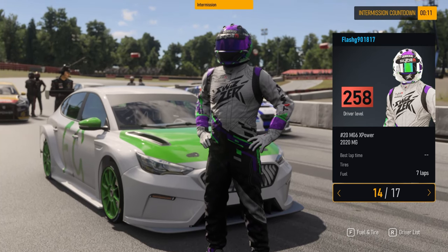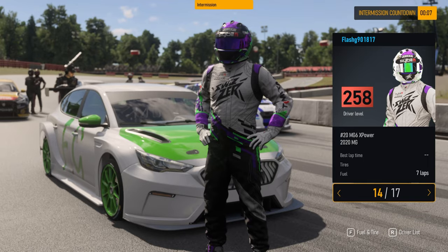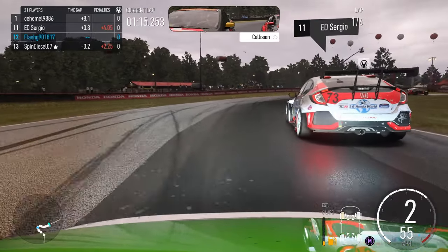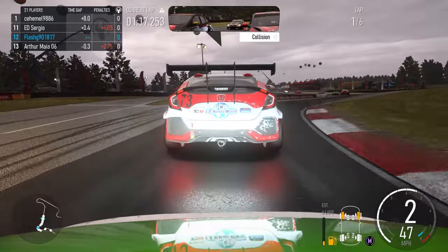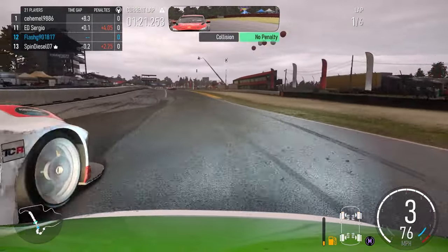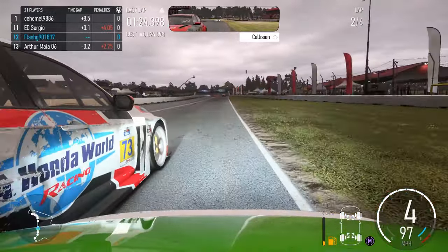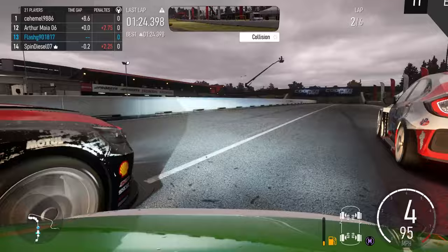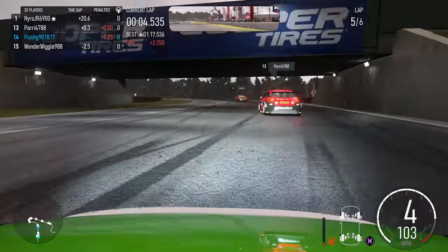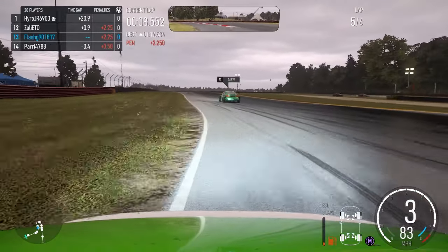Hello viewers, Flash Motorsport here and welcome to Mid Ohio. It's been a bit of a rough week at the Forza Racing Sanctuary, where we had incidents like this — coming around to overtake the Honda Civic, I'll go around on the outside. The track is nice and wide, although the player to my left doesn't seem to think so. Trying to stay on the black stuff, and this happens — I go meet the wall.